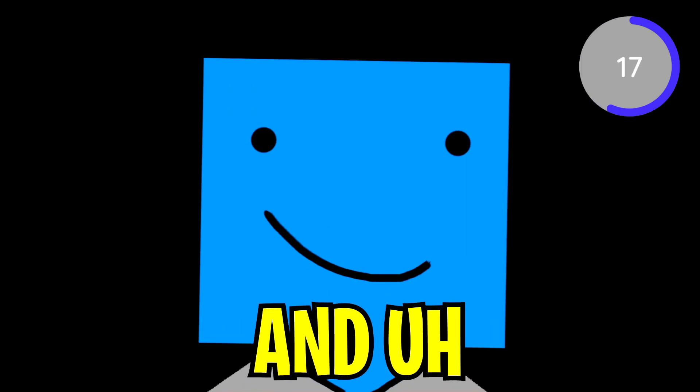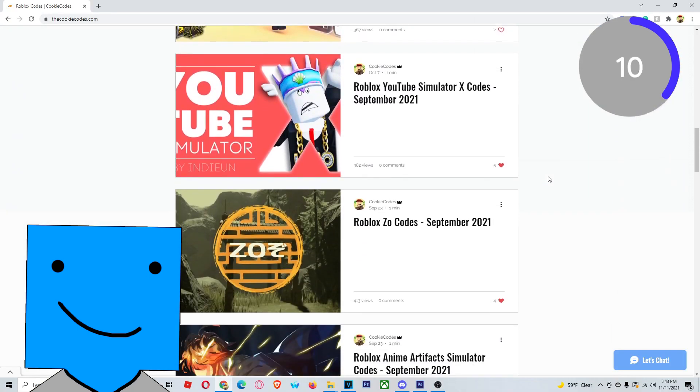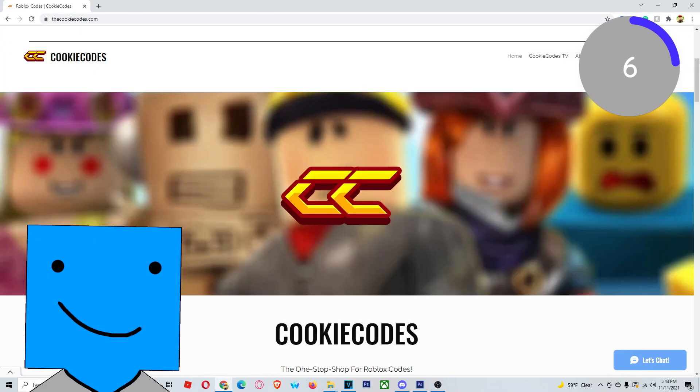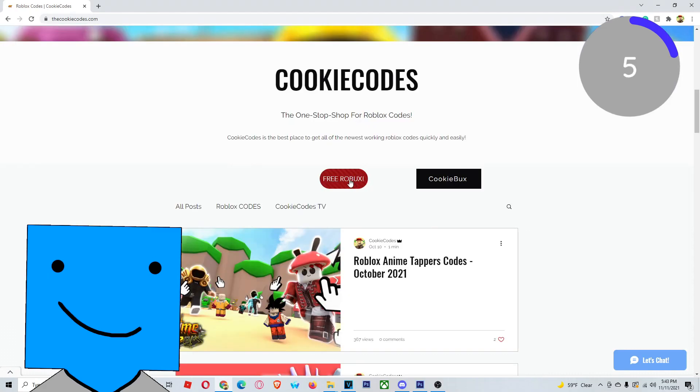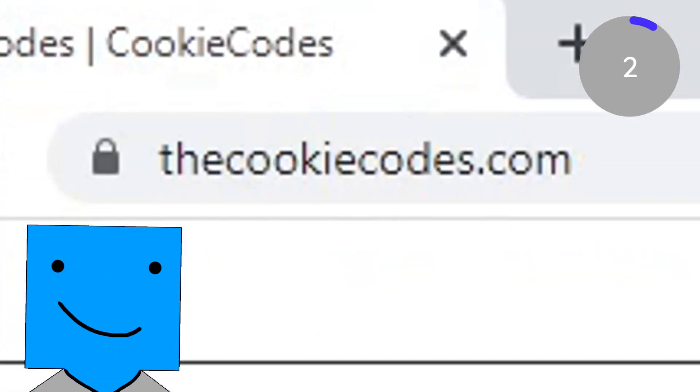I own a website and you should check it out. It's called thecookiecodes.com and it's also in the link below. This is a website where it shows you tons of different codes for your favorite Roblox games so you don't have to watch clickbait YouTubers all day. It's very helpful and fun. We also do Robux giveaways sometimes, so definitely go check it out — thecookiecodes.com, link below.